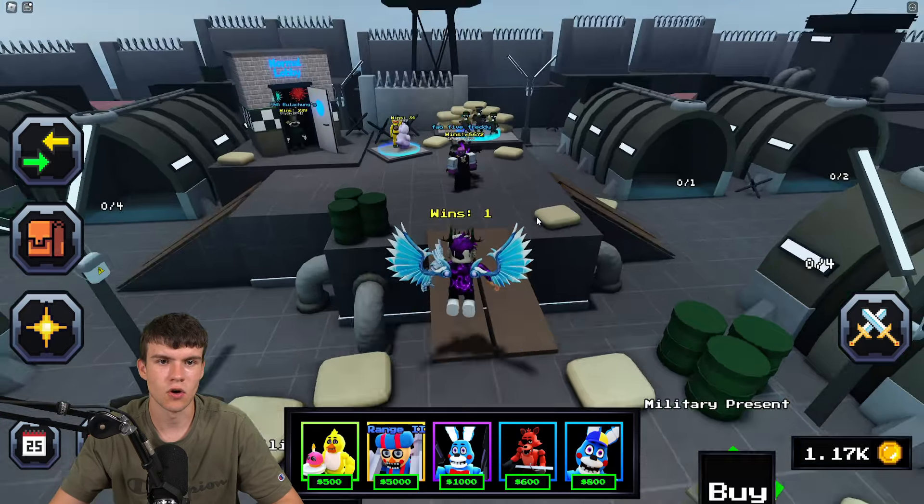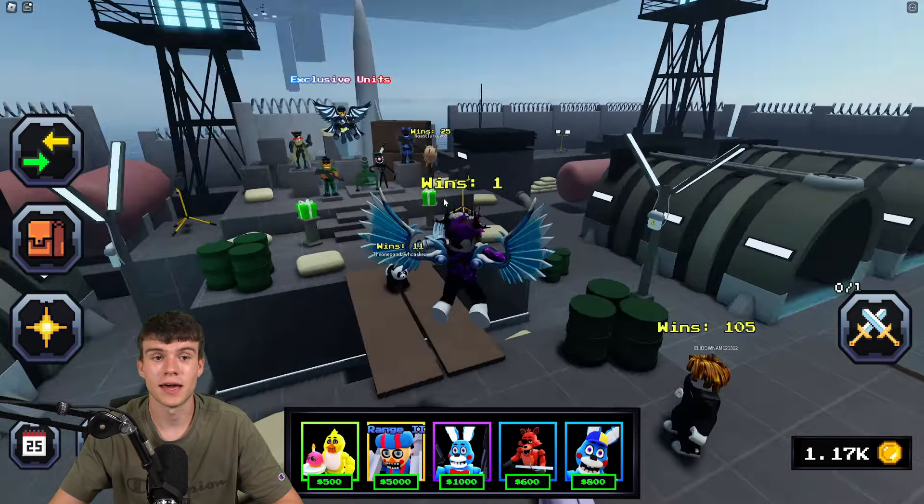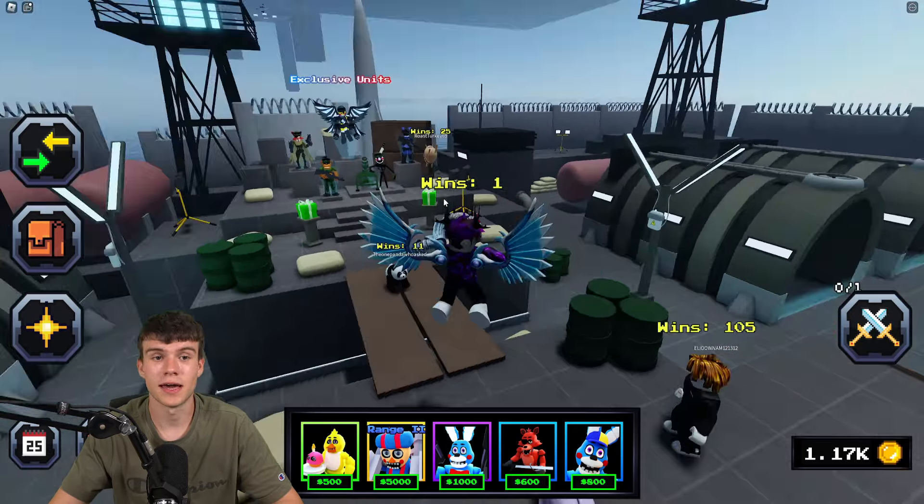Let's try the code 'clans' — nope, expired. What about 'afk'? Unfortunately not — it looks like the rest of the codes are expired. But we still got through quite a lot of working codes overall, so that's good.